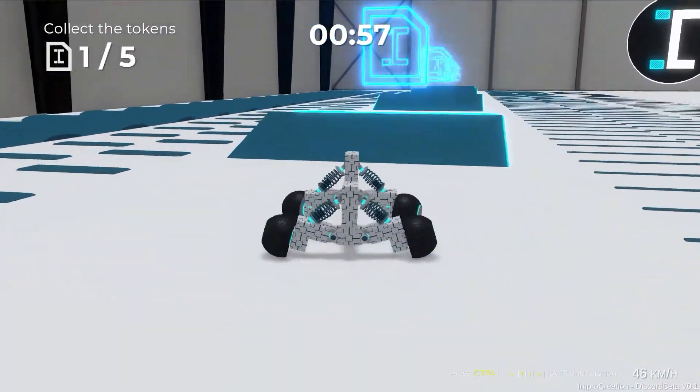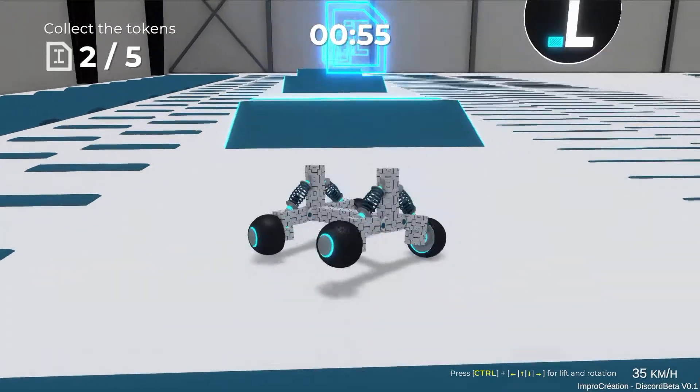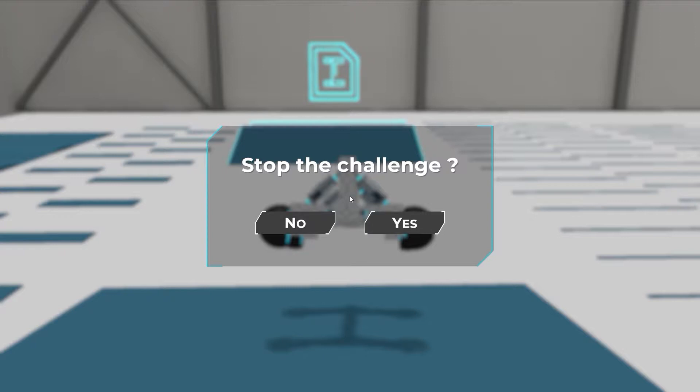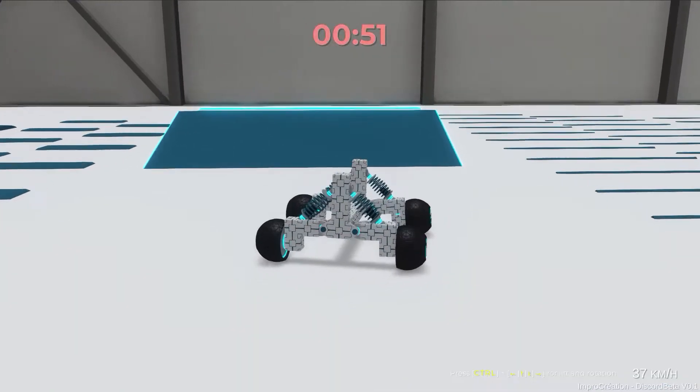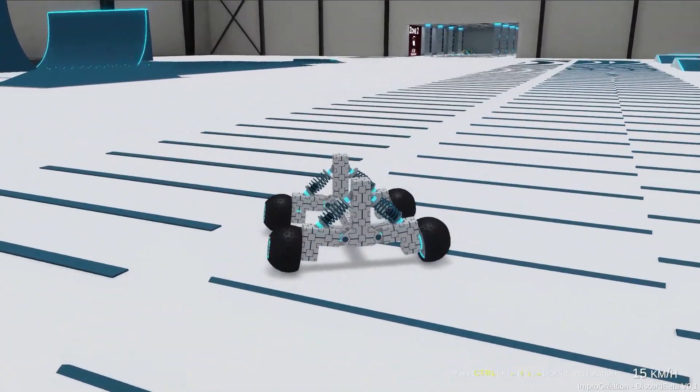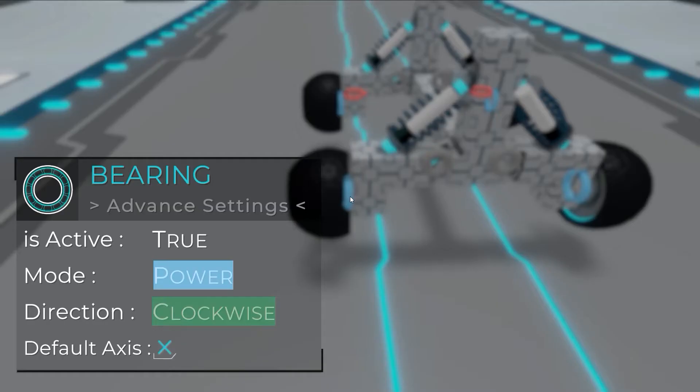I then added new features that were much needed. The biggest one is a way to stop the challenge when you flip over or just want to stop. You press control like when you want to grab your vehicle, but in challenge mode it will ask you if you want to continue or stop.